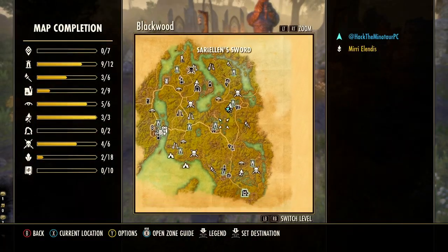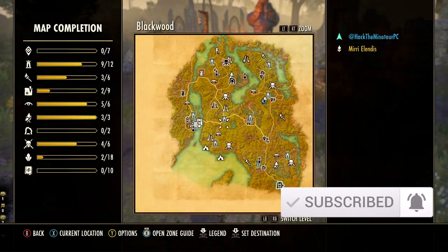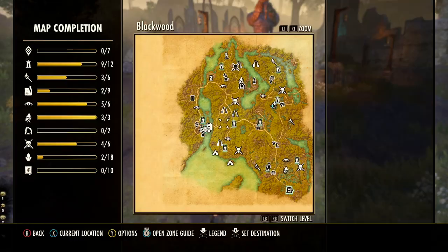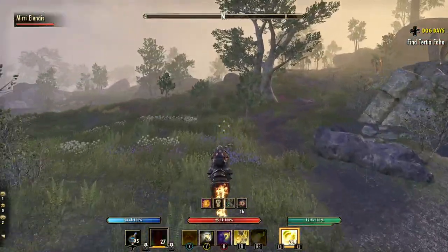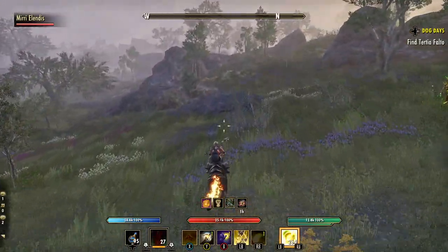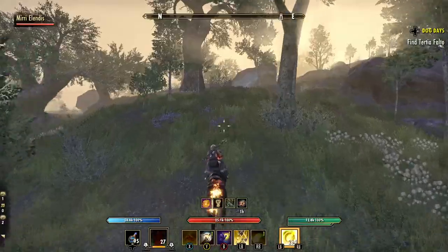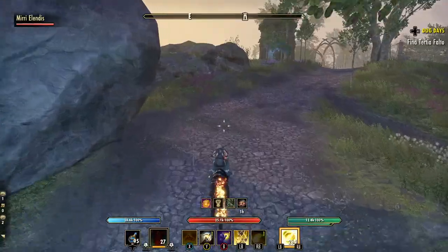Oblivion portals show up throughout the new Blackwood zone, similar to dolmens in the base game zones, but much more sporadic and more difficult to find. The best strategy is to travel along the main roads — there are two roads running north to south and a third stretching west to east. Most of the oblivion portals I've come across are visible from these main roads.